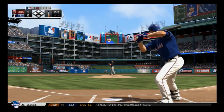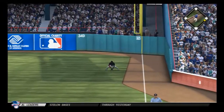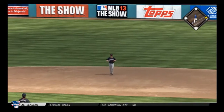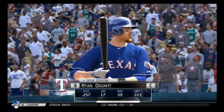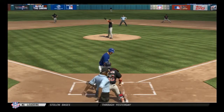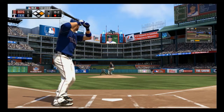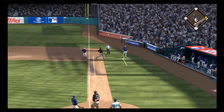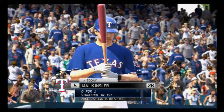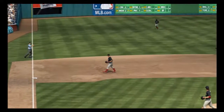Jason Kubel will stand in. Now he turns on one and rips it down the line, and this will stay fair as it's by Ortiz down the line. Ryan Domet will stand in and he got him. Craig Gentry steps in — swing and he pops him up over toward foul territory. Ortiz is over now and he's got it for out number two. Hit hard and caught down there at third.